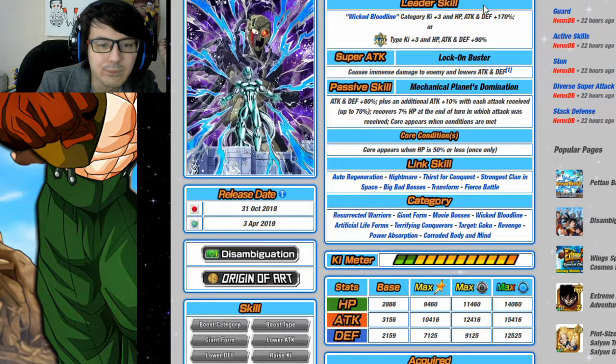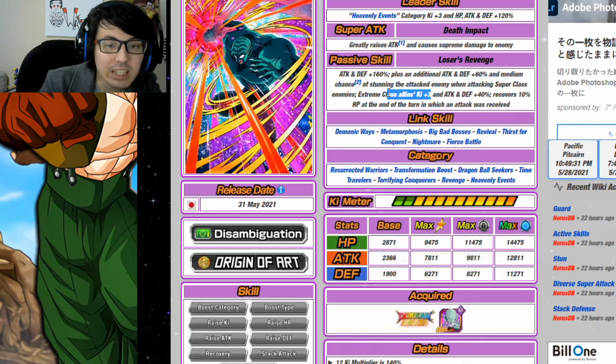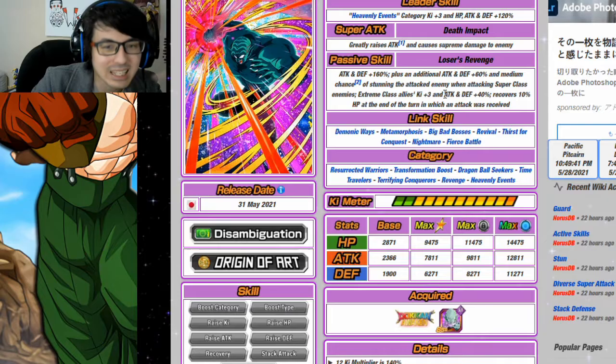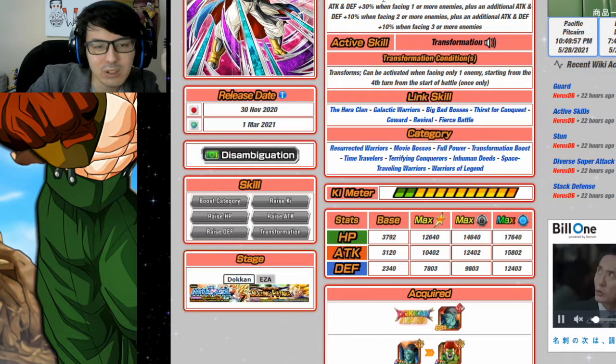On Resurrected Warriors, I would say this Metal Cooler is fantastic as a linking partner. He's got Nightmare, Big Bad Bosses, Thirst for Conquest, and Fierce Battle — a lot of attacking links. He's going to give the rotation Ki +3 as long as the rest of the rotation is Extreme class, plus Attack and Defense +40. Running these two together as a linking partner on Resurrected Warriors is going to be your best option.